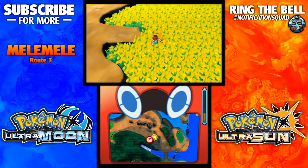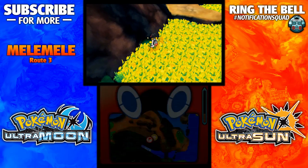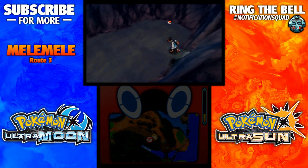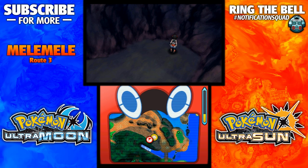Hey guys, this is the fourth-gen gamer here, or Josh, bringing you guys a tutorial video on how to get the expert belt. This is pretty early on in the game, on Route 3 specifically in Seaward Cave. You can start over at Melee Meadow and go to that little hole that you have to go through during the story.